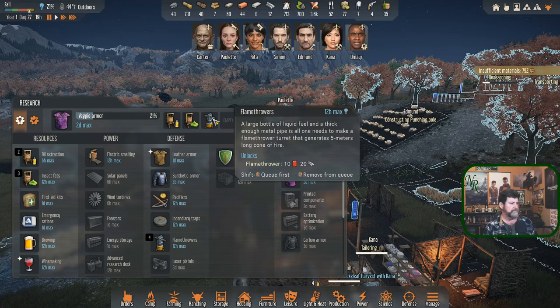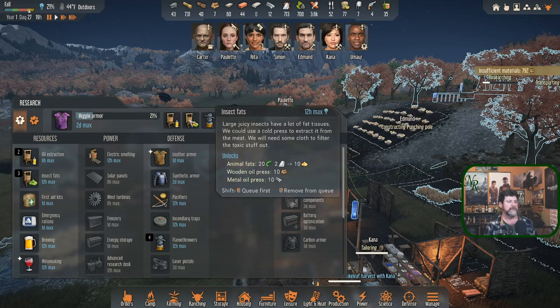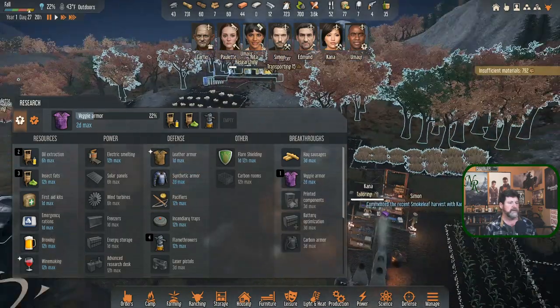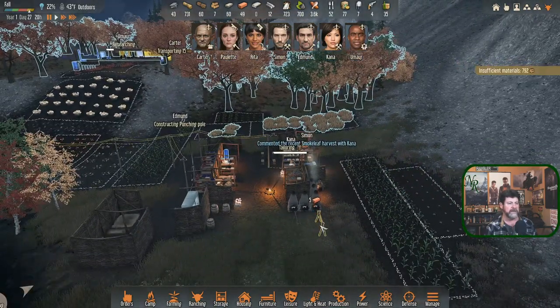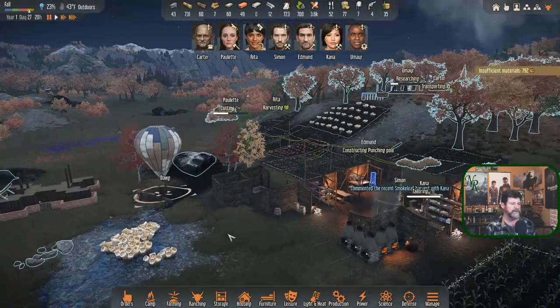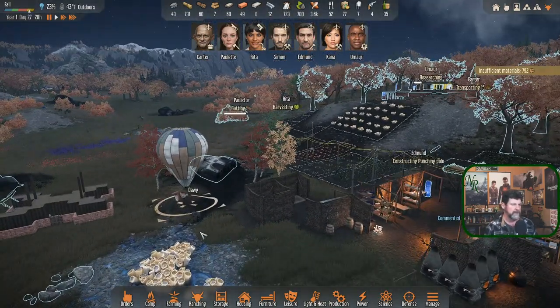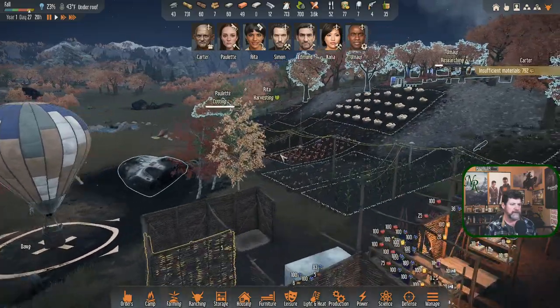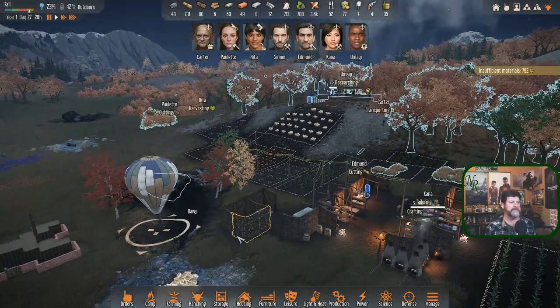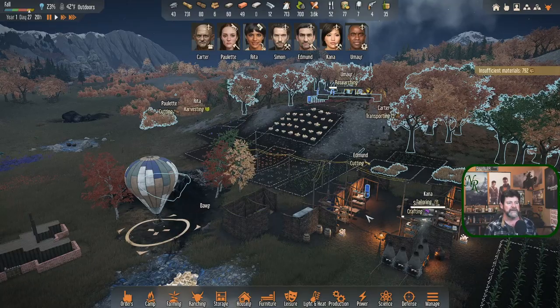Flamethrowers did make it in as well, as well as making fats from bugs and oils from grain. There might be other things that come up eventually - just like these originally only showed a couple things, then more became available as we discovered more. Dog is out here, and Dog does return to his bed without being led - that is good to know. Edmund is cutting.